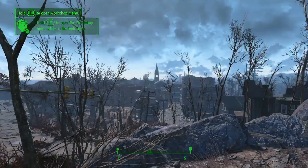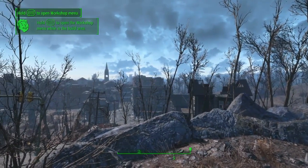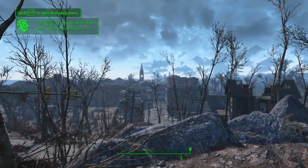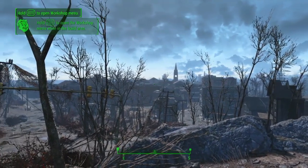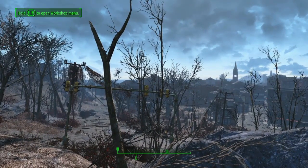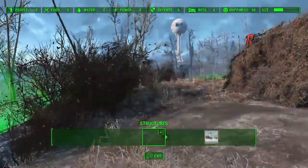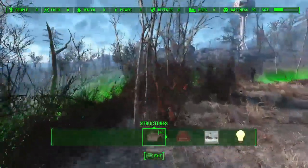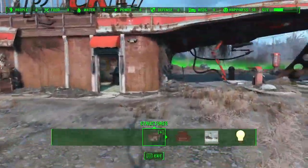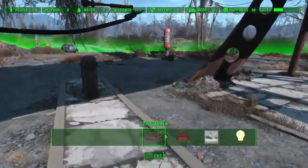The big thing for me about Red Rocket is that it feels more like a player home than an actual settlement for settlers to come and settle down. I think a large part of that is because it's right next to Sanctuary, which is an otherwise very big settlement, and then you're given this little dinky place that really is only big enough for you and the dog that you get when you arrive.